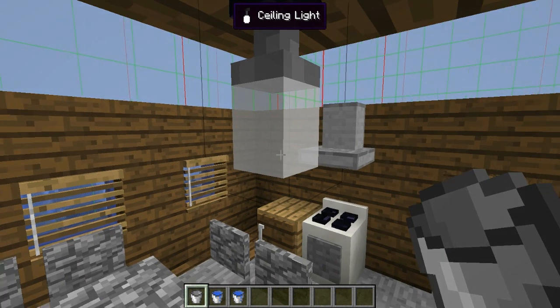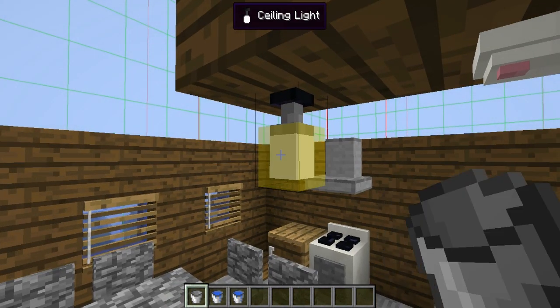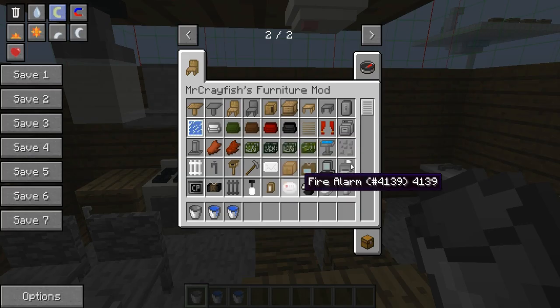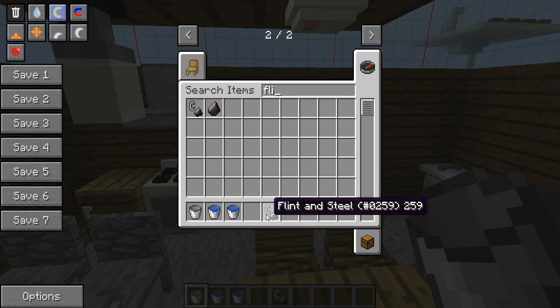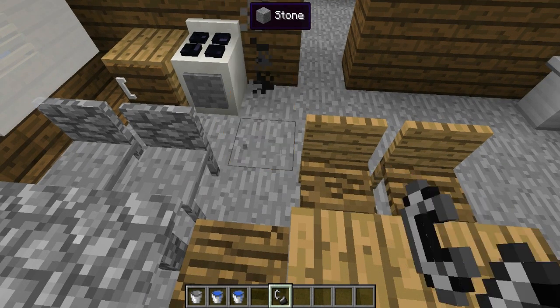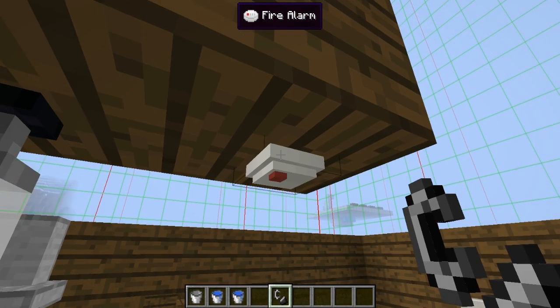Next is the ceiling light. All you need to do is right-click it and it does really strong light — stronger than ten torches. And right here, that's the fire alarm. So if you're not in your house and your house accidentally gets on fire, it makes a sound to tell you. To stop it, all you need to do is right-click it.